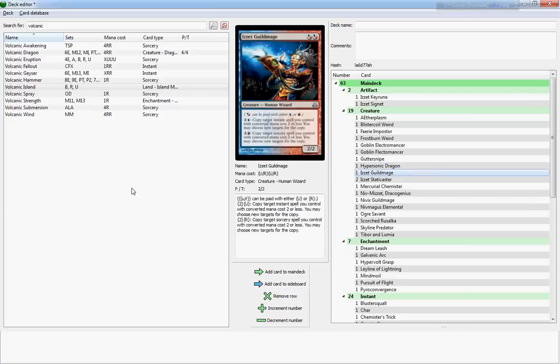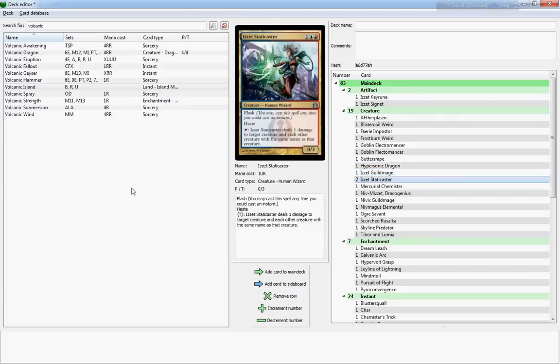Izzet Guildmage is one of the two guild mages — kind of unspectacular in different senses. It's a two-two for two like all the other guild mages, but it has a nice effect: it can copy target instant or sorcery spell you control with a converted mana cost of two or less. It's a shame they put those restrictions on it — it would have been much better without them, or even at four-cost abilities. Izzet Staticaster is great — I would run those instead of the Razorfin Hunter. It can't deal damage directly to your opponent's face, but it can deal one point of damage to your opponent's creatures. It has flash and haste, which means you can drop it right away on your opponent's turn and start doing damage.